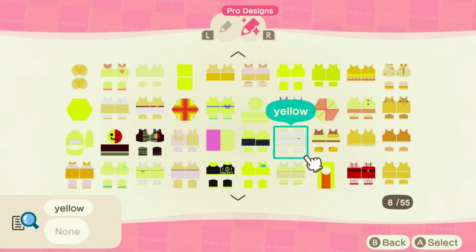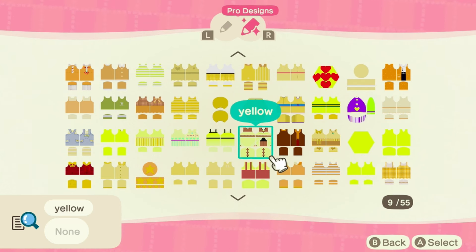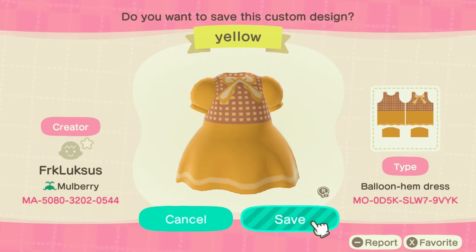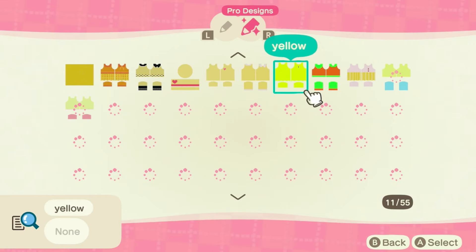And if you guys know anything like a creator ID or a design code for any yellow dresses or any dresses at all, as long as it's cute, let me know in the comments down below and we shall try it on in our next video. If you guys like this video, then probably we'll go and make another one. I really like this one. It's simple, but I like the touch of the bow that they put around the neck area. So I'm gonna go ahead and save those. And I saved it. Let's go ahead and find one more yellow dress or yellow outfit.